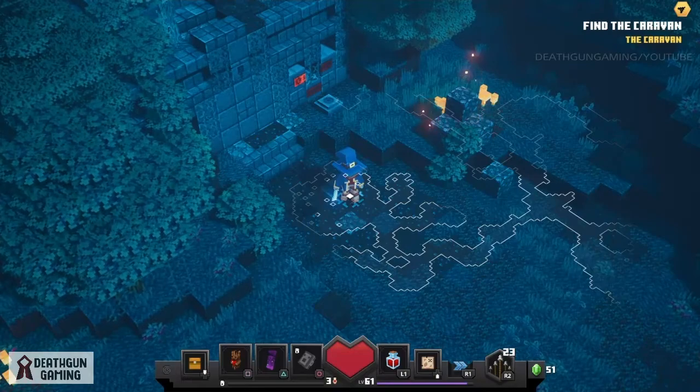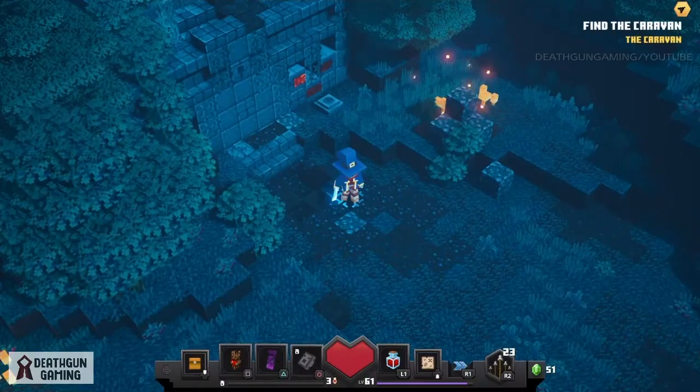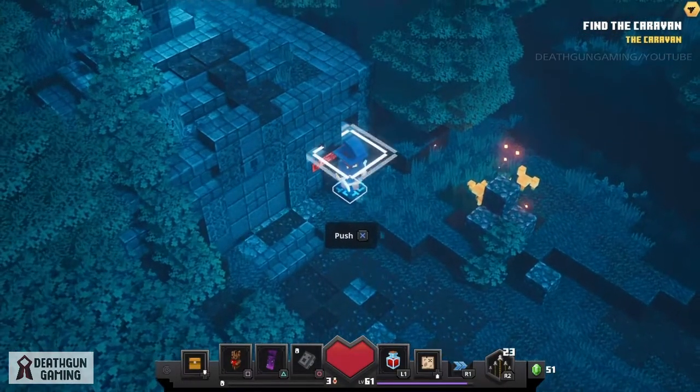When you go into the Creeper Woods, the easiest way to know if the Creepy Crypt is there is to go down to Secrets and check the count. It usually says 'foe,' but if it says five, you know for a fact that you will be able to find the room containing the Creepy Crypt scroll.